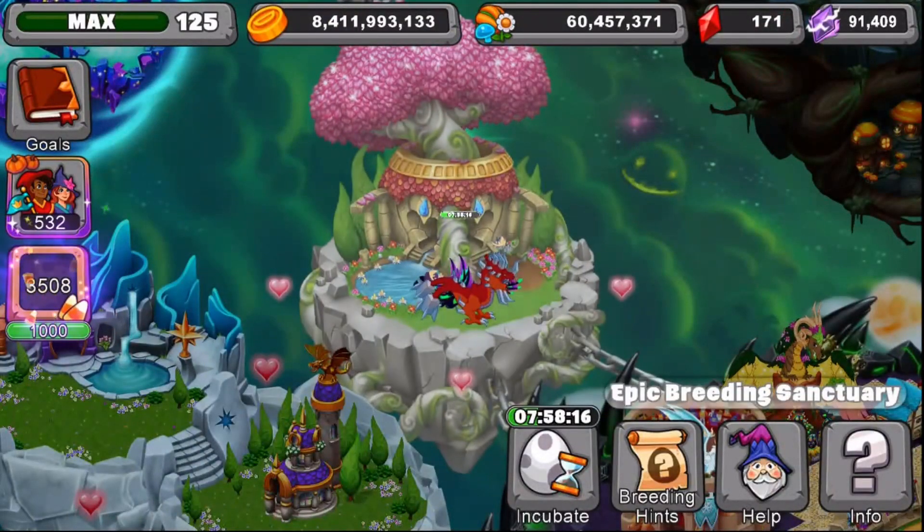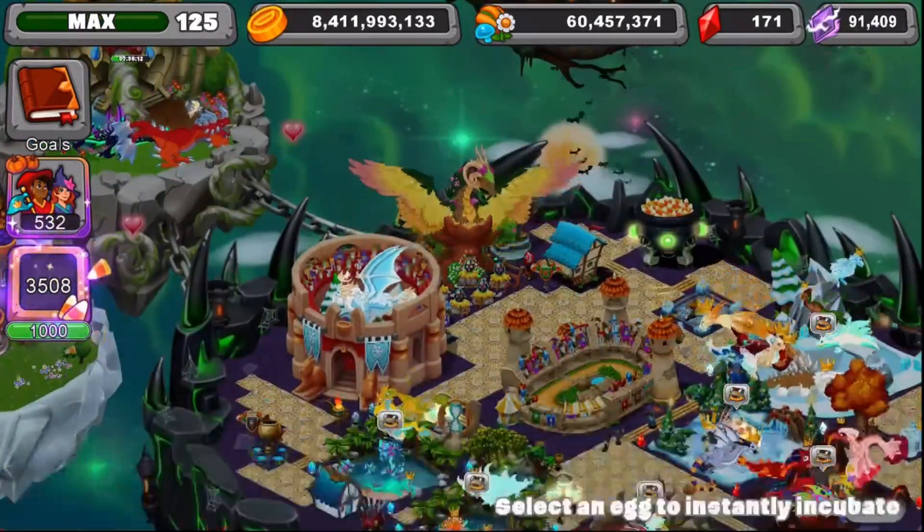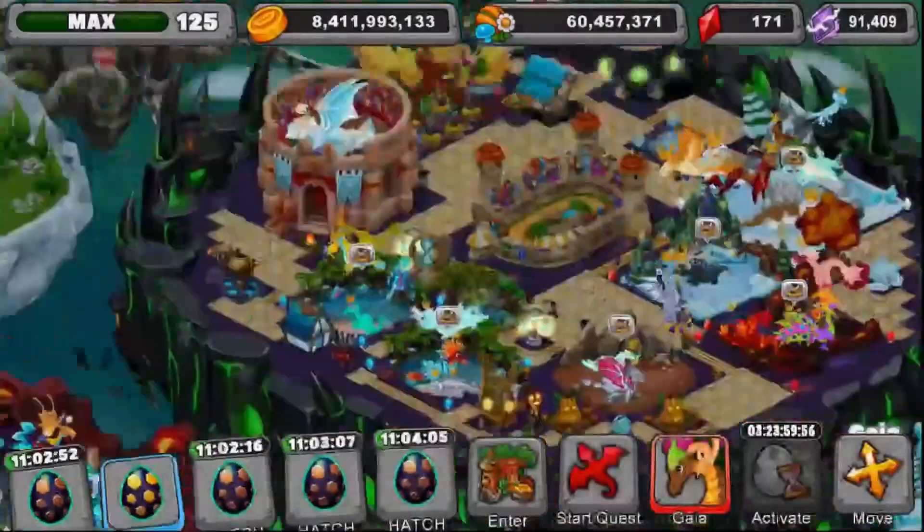You can see my Elder Dark and Elder Metal, and I have the Dragon Egg right over here. We're going to use the Insta-Hatch, and there we go. I'm going to show you guys now the Young Form, Teen Form, and Adult Form.